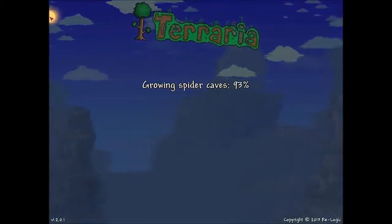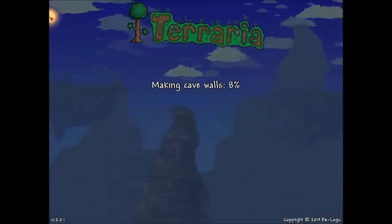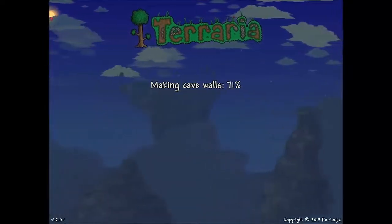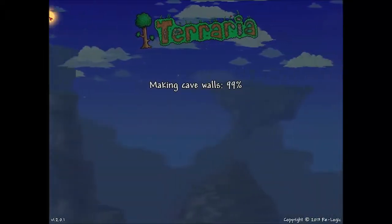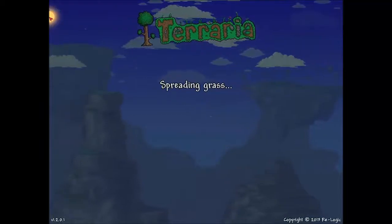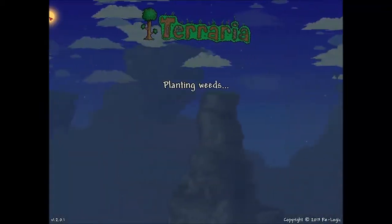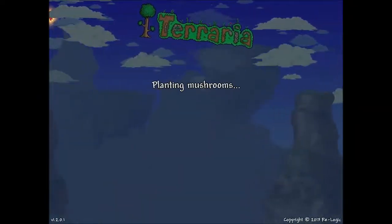Guys, what did I — mossificate — there's moss now? Cave walls. Breakables, grass, cacti, herbs, weeds — lots of weeds, vines, mushrooms.